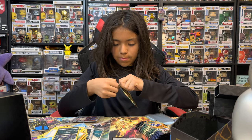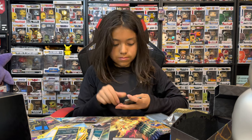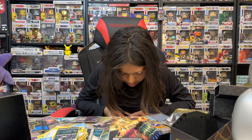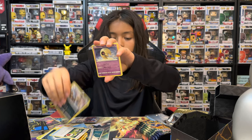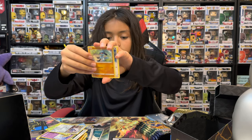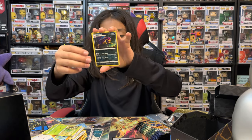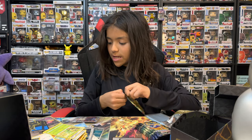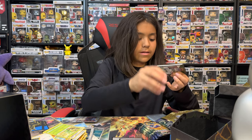Fourth Crown Zenith pack. Dark, Energy Switch, a Croagunk, Lunatone, a Kricketot, Arron, Raichu, Starly, Scyther, a reverse holo Liepard, and a non-holo Luxray. We haven't been getting the Galarian gallery cards — there was only one so far. It's weird.